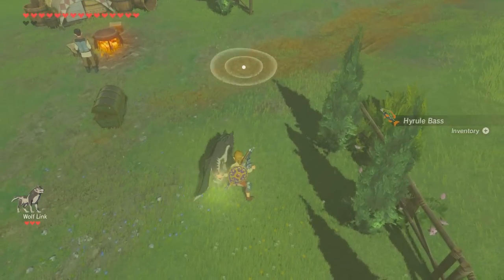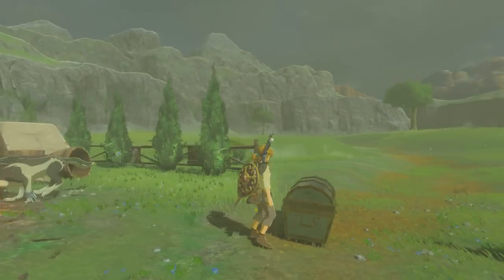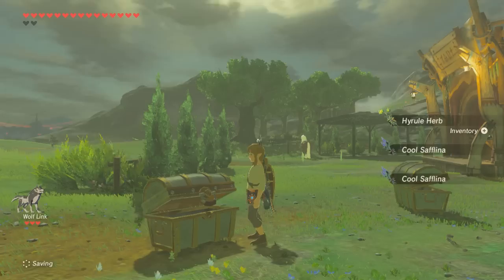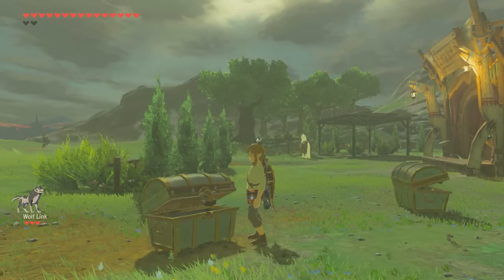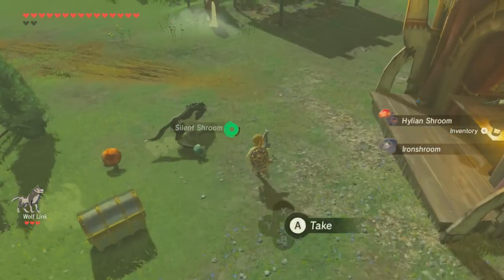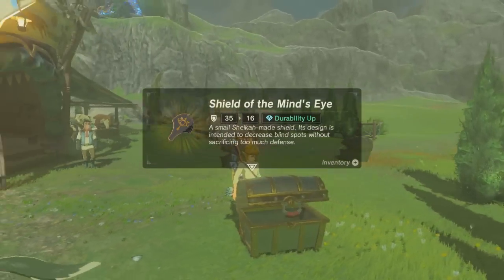Let's try Princess Zelda from the Smash line. We get a bunch of herbs, and inside the chest, another opal. Seems pretty similar to the Breath of the Wild Zelda. Then let's try Sheik and see what Sheik does — lots of mushrooms again, and inside the chest is a Shield of the Mind's Eye.